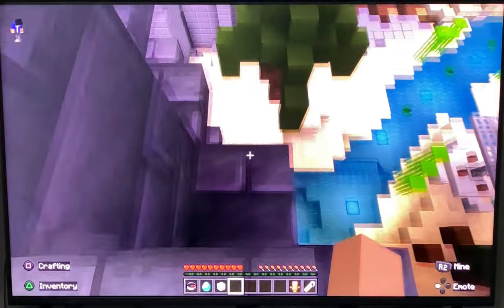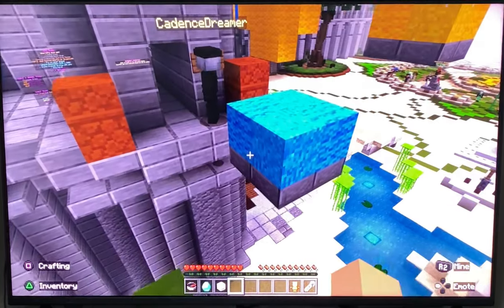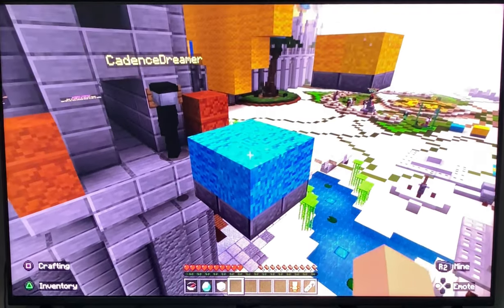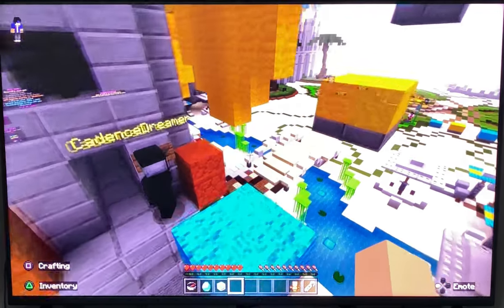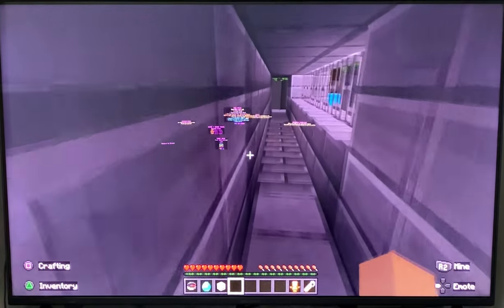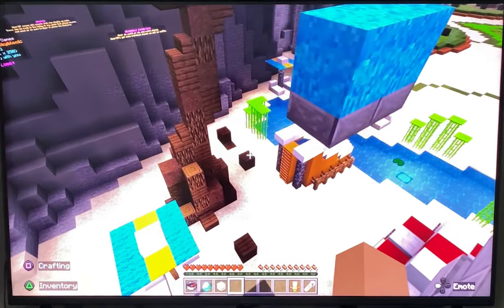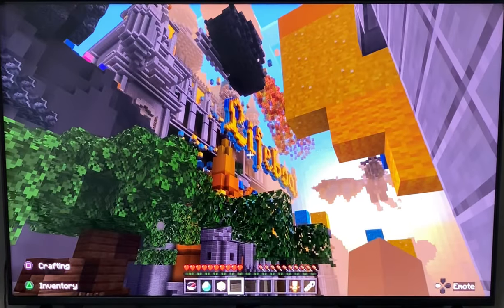And now you will see something like this, and then you will jump on — hop on there — and then jump on the tree. And if you see this block right here, jump on it, and then you have officially completed the parkour.